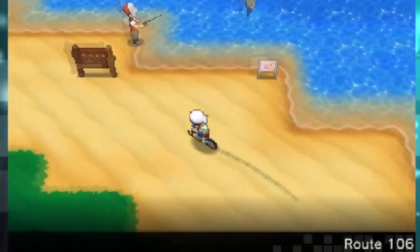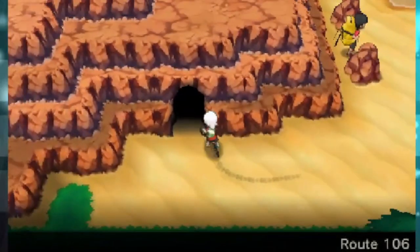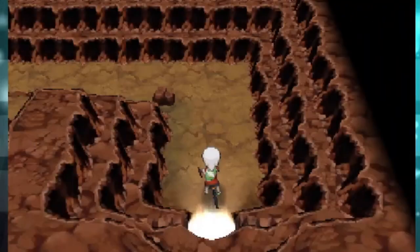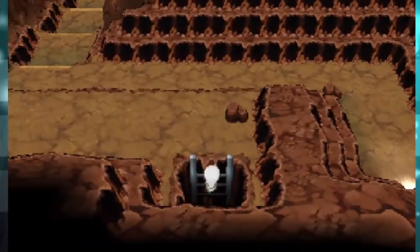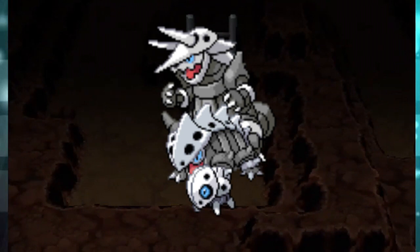Now, this is the part that I was dreading the most, well, besides egg hatching. One of the items you get access to after beating the second gym is the Magpike. This lets you go to a previously inaccessible area in Granite Cave, which allows you to catch two new encounters: Aeron and Mawile.